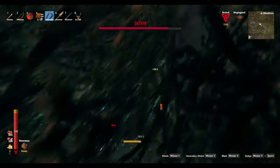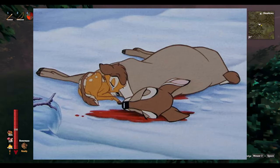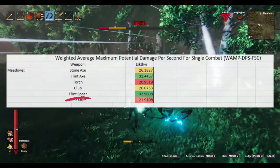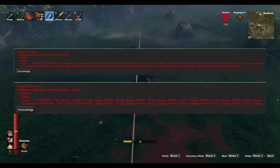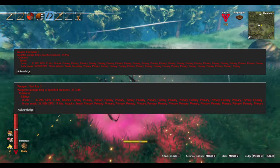Now, surviving Ikhtheer may not be much of a challenge, but I'm sure you want to put it down faster than Bambi's mom. To do that, both the flint spear and the flint axe are solid choices at this level in the game. In both cases, your maximum potential DPS comes from beating the deer to a pulp with your primary attack.